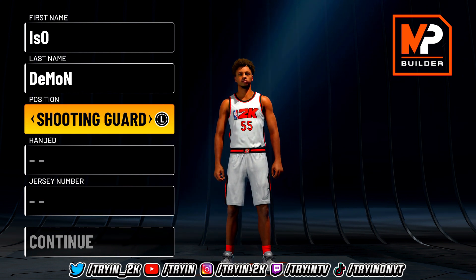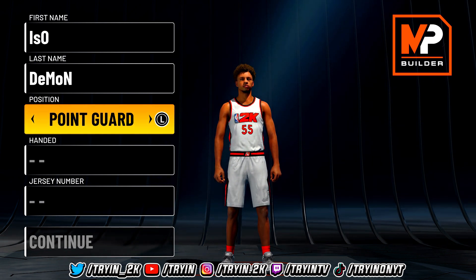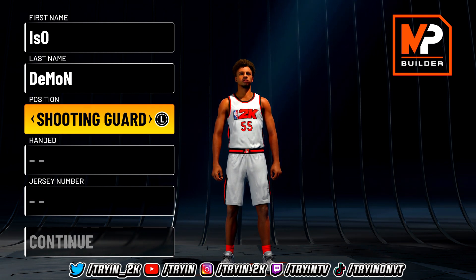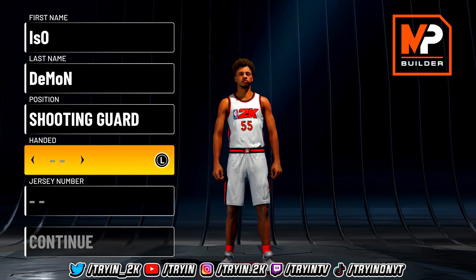The first thing you want to do is go with a shooting guard. You're probably wondering why I won't go point guard — I'll show you why right after this. Going shooting guard over point guard you actually get way more badges and better attributes, so trust me, just go with shooting guard.